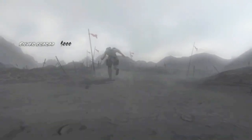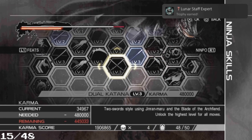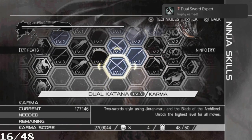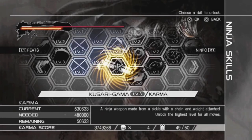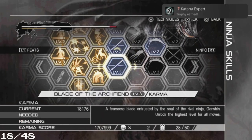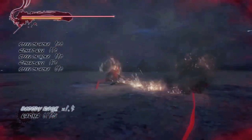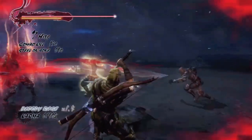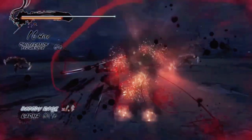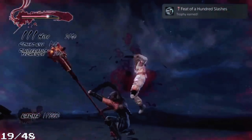I upgraded my Lunar Staff and then the dual sword, getting trophies for completely upgrading the weapons. Then in a fight I try to get a 100-hit combo and got the trophy 'Feat of the 100 Flashes' for doing a 100-hit combo.